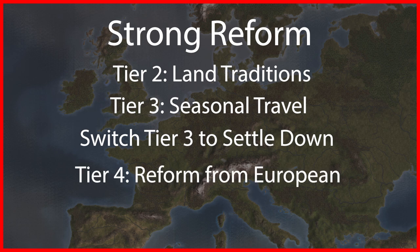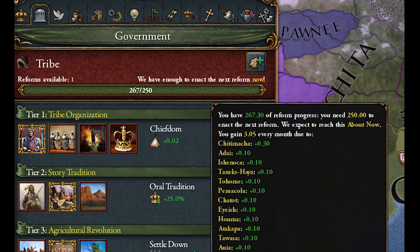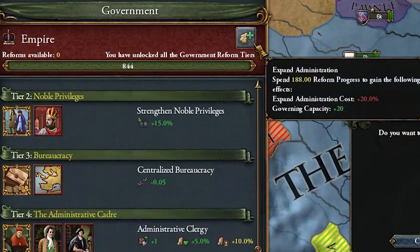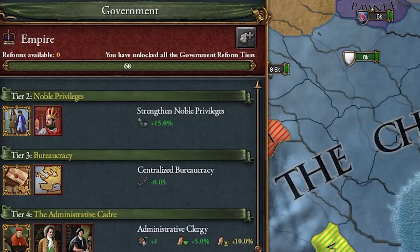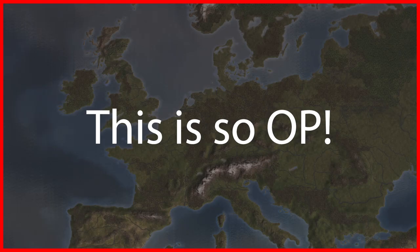At tier 4 we want to wait for a colonizer to arrive so we can gain institutions instantly and avoid having to develop them ourselves. While waiting, we continue settling tribal land, making sure to add a maximum of 9 to our provinces every time we settle, and building longhouses to grow reform progress as much as possible. Because of the flat modifiers on longhouses, we can save up to 1600 reform progress before taking our final reform and finish our new reform tree instantly if we choose monarchy. The really broken part is expanding administration — by delaying our final government reform as long as possible we gain insane amounts of governing capacity, making it almost obsolete and making a world conquest pretty trivial.